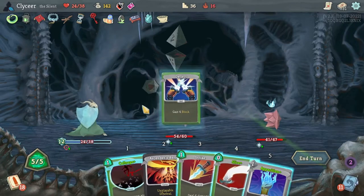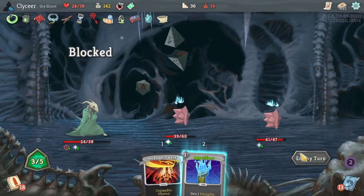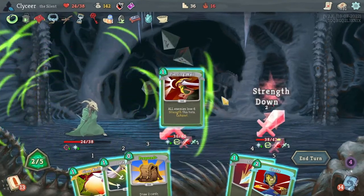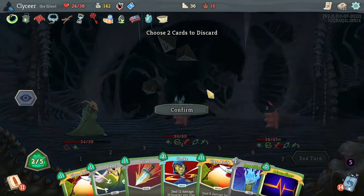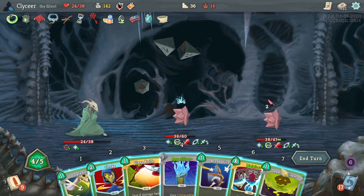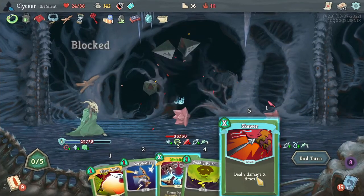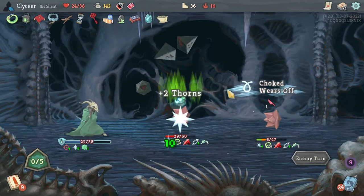There was probably a way to make some block and then put Choke on something. I don't actually have the source of block — oh yes I do, it's Defend, Apparition. Then I only take one from Spikes and from Attacks. You're dead to poison. Another perfect fight.